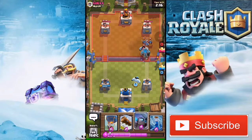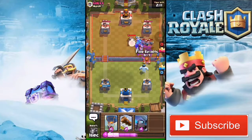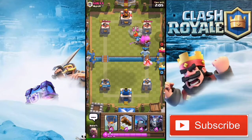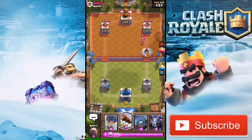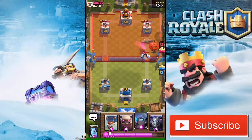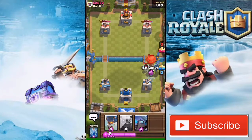He drops an ice golem and his minions, and I drop a skeleton army. I zap his skeleton army. He also drops a cannon which completely shuts my golem push — he didn't even push back. We still get some damage, which is good, but you need a big push to win. I drop a log, but then I see he has a balloon — but it's not gonna reach my tower.